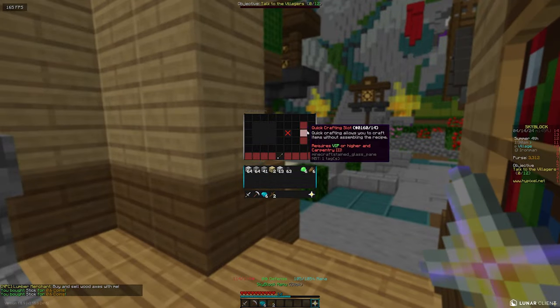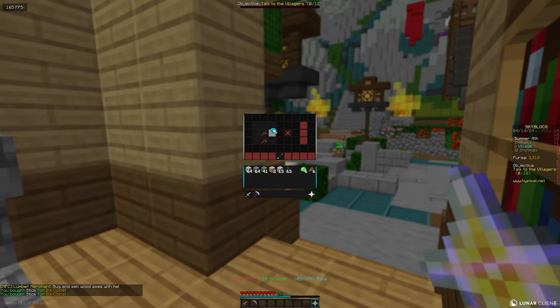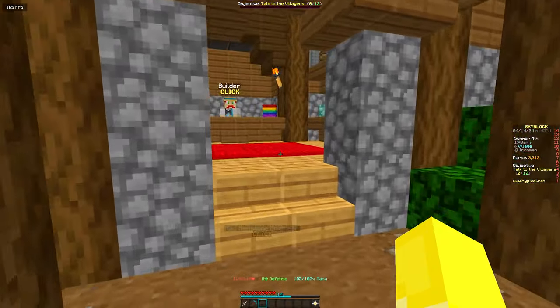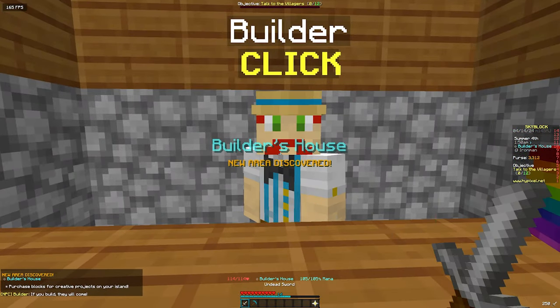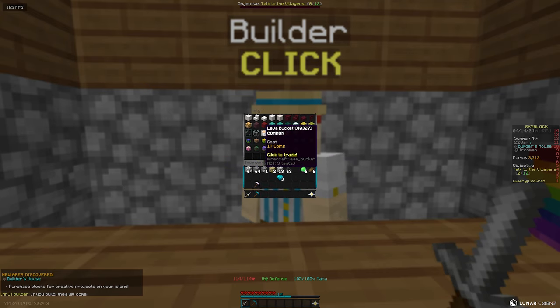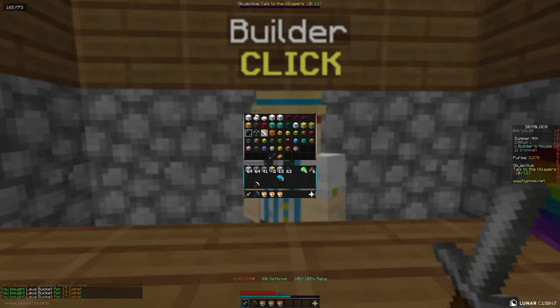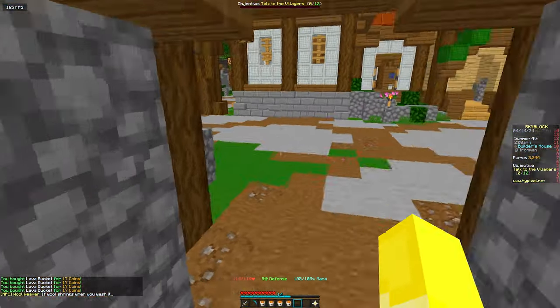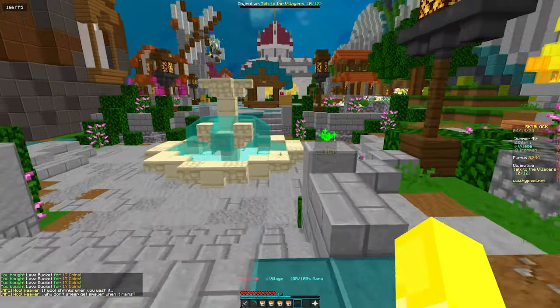With these 2 sticks I can make myself a diamond pickaxe. I'm going to come over to the builder and buy myself about 4 lava buckets which will enable me to make lava on my own island, meaning I don't have to return to the obsidian sanctuary and risk dying. It's probably a little bit more reliable to just make it on your island since it only costs like 100 coins.